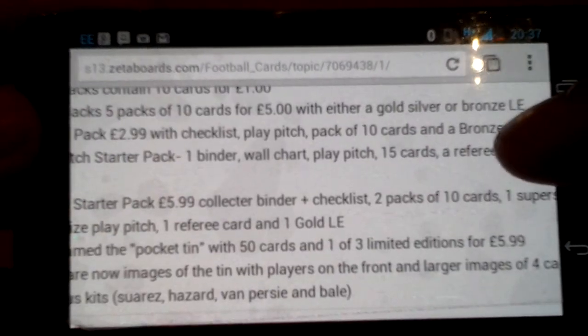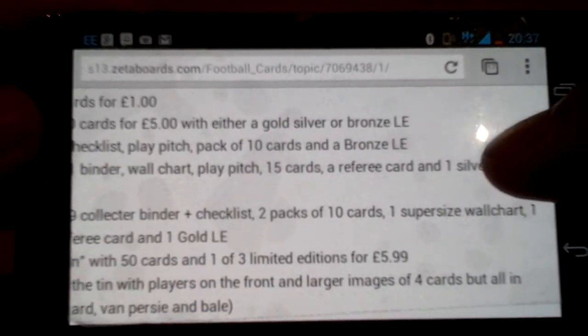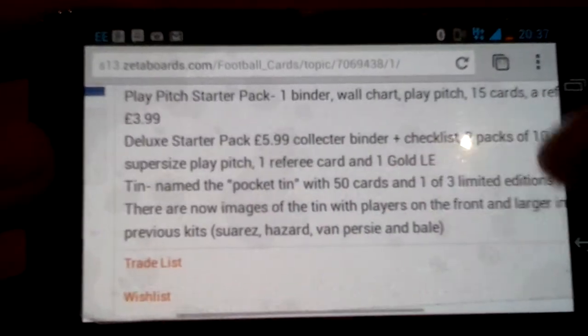A wall chart — not a big wall chart, a small one — a play pitch, 15 cards (so it'll be a packet and then five cards), a referee and a silver LE. Then you've got the Deluxe Starter Pack for £5.99, which has got a collector binder.